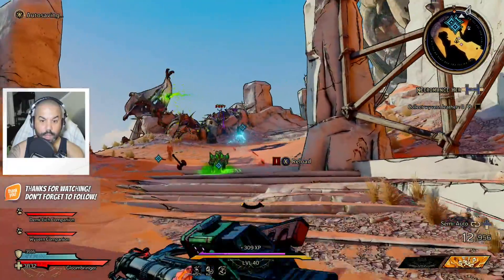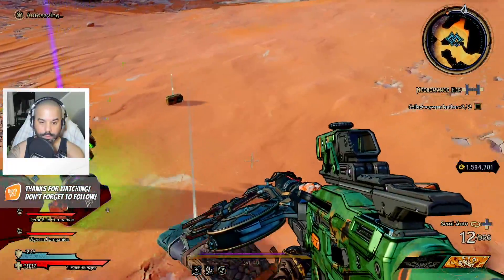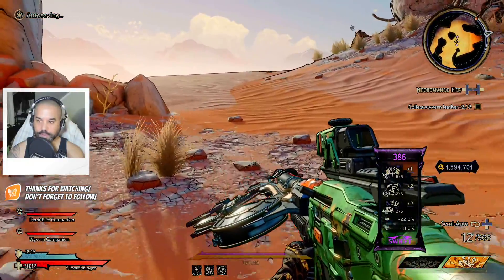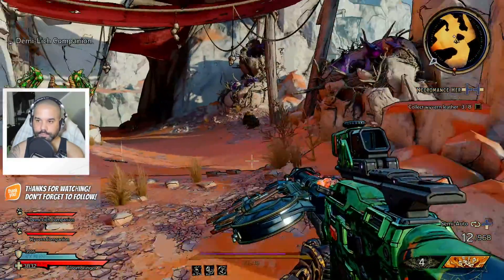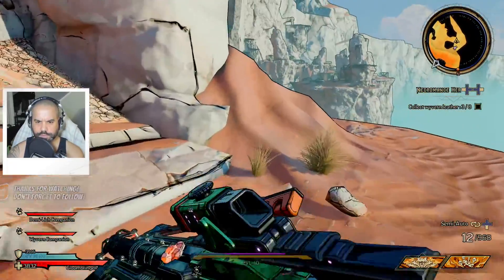Go to the wyvern hotspot, collect wyvern leather. We're near the other thing? No, it's above us — definitely above us and way over there. I have to fast travel. What is this? Holy shite — he melted instantly.